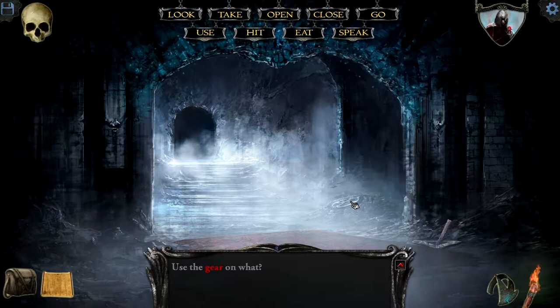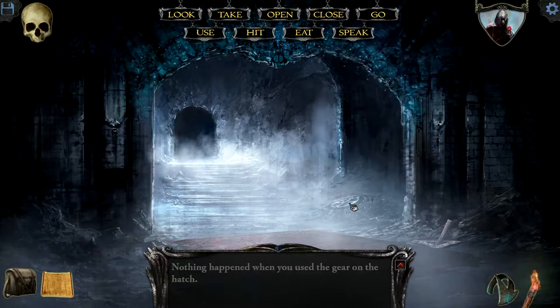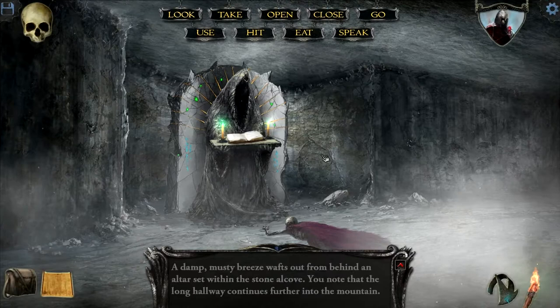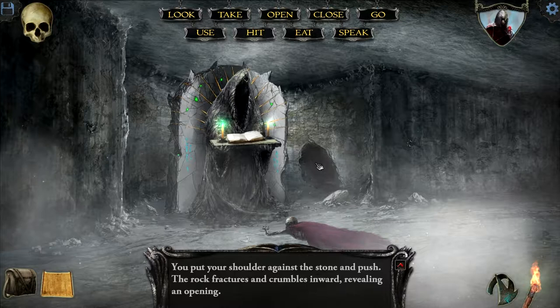Nothing happened. What if we use the gear on that? Nothing happened either. We can't open that because it's magically sealed. Oh wait, that's right — open! I remember this little hidden passage from the original game.